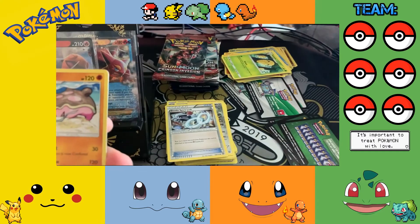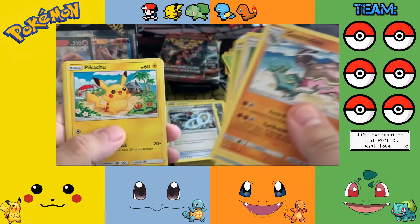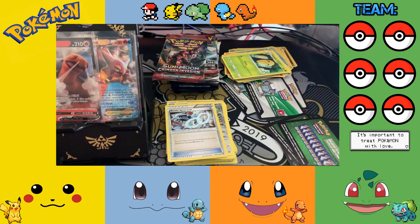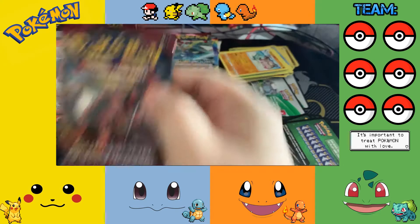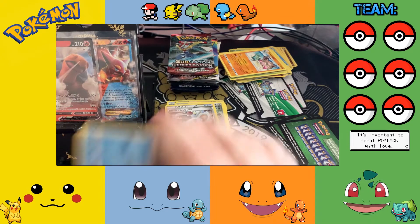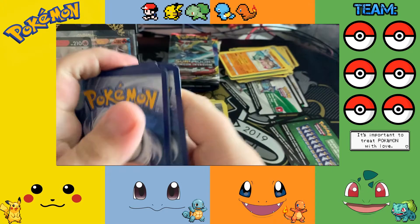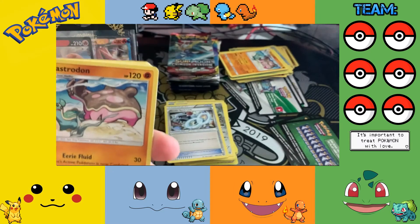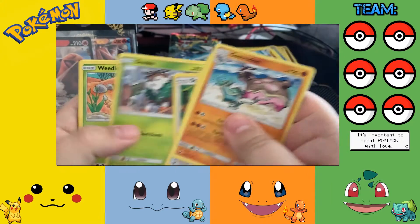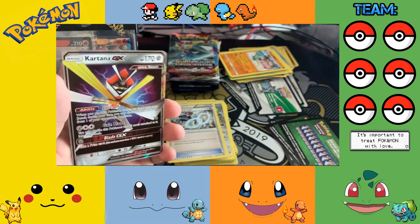Gastrodon, Peaking, Red Card, Persian, Starly, Skiddo, Pikachu, Geodude, Misdreavus reverse, Miltank, and Escavalier. Pack three — oh it's a Void code. Water Energy, Gastrodon, Peaking, Red Card, Solgaleo, Crabominable, Starly, Skiddo, Weedle, Geodude reverse, Miltank, and a Kartana GX — very nice.